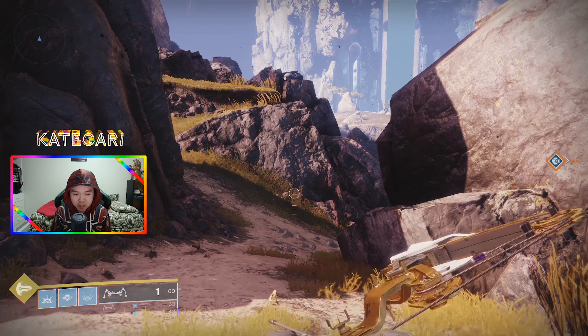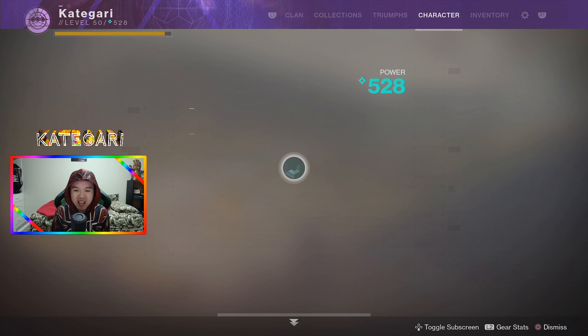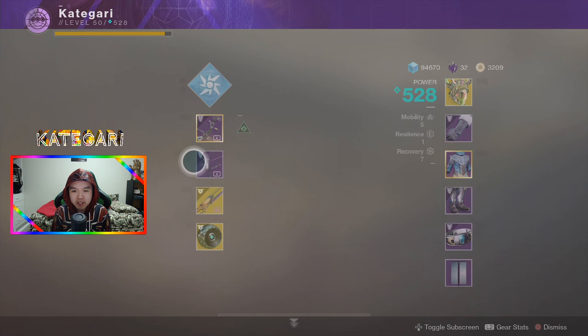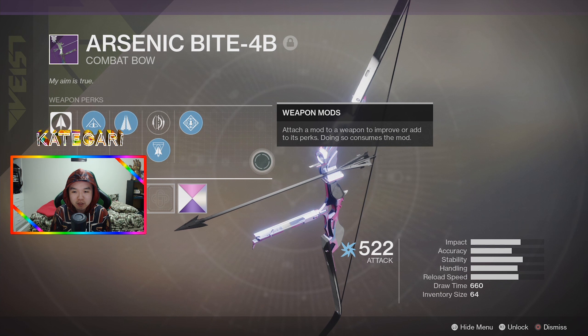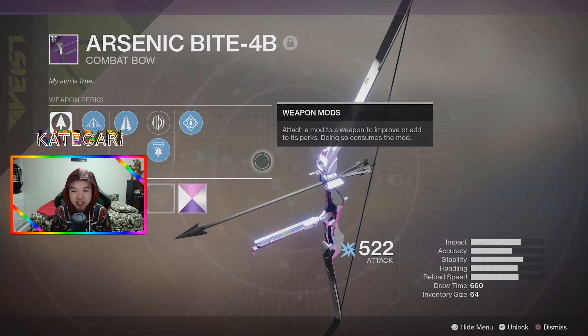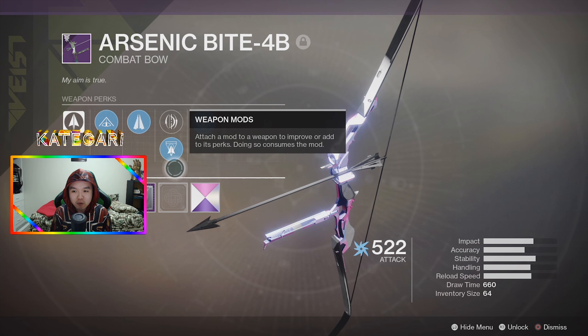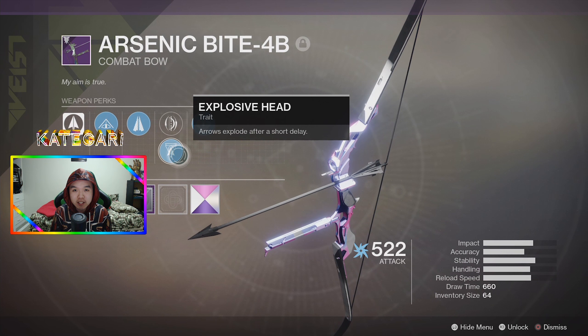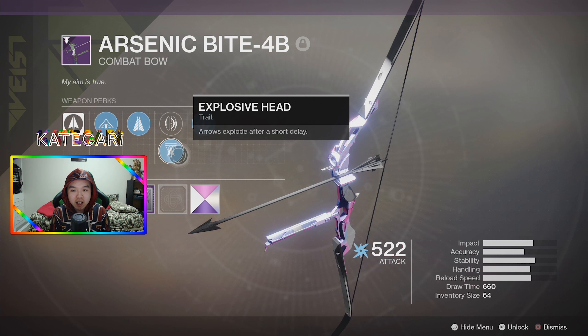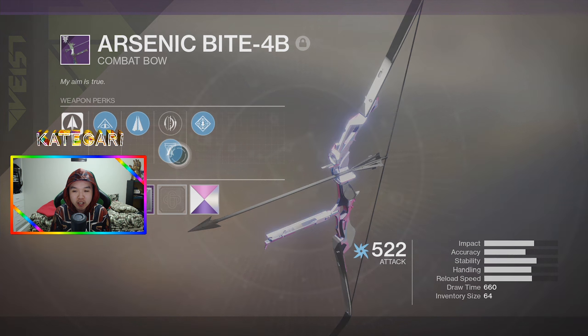Now the Arsenic Bite — Arsenic Bite 4B — is the arc-based recurve bow. I don't know why it's called 4B. Anyway, this bow turns out is actually pretty good, specifically because Explosive Head is a trait that you can get on the bow. Now this is a bow that doesn't actually have random rolls.